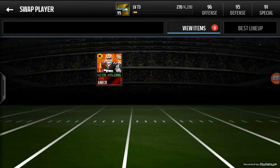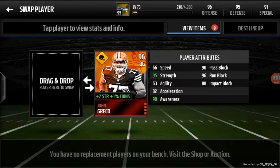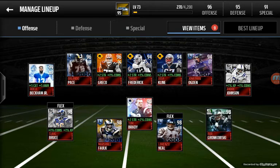Next, things to look for in offensive guards — here's the MVP John Greco. Strength again, and definitely awareness, because if they're not aware that a defender is coming, how are they supposed to protect you in the pocket? That's one of the most important things you want your offensive guards to be able to do. Next, pass block, run block, and impact block. John Greco's impact block isn't that high, so you can't rely on him for pancakes as much, but he will hold the pocket and keep it together.